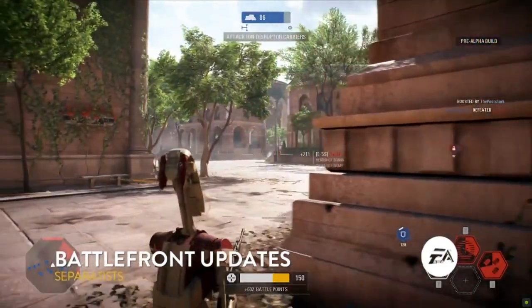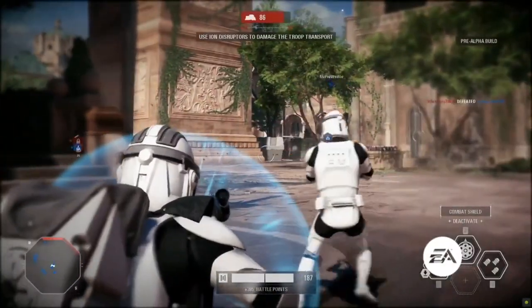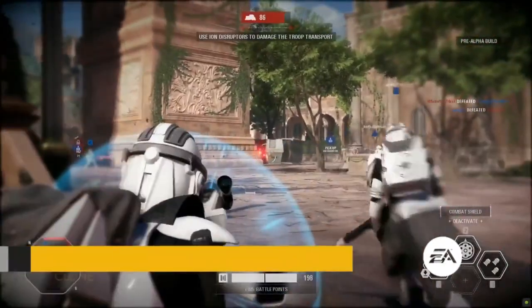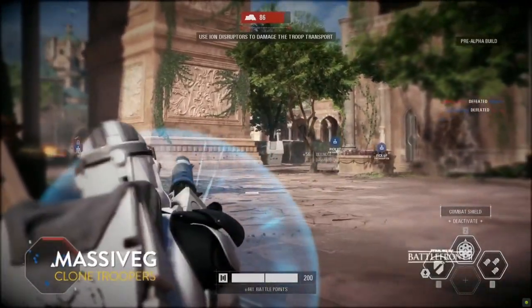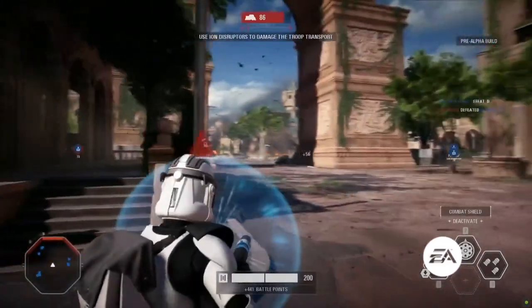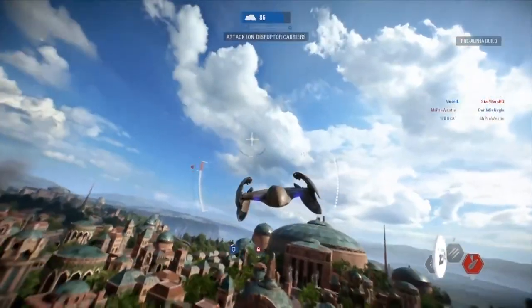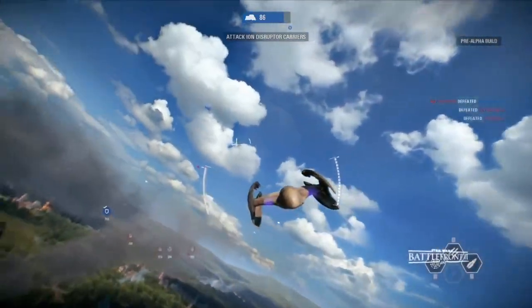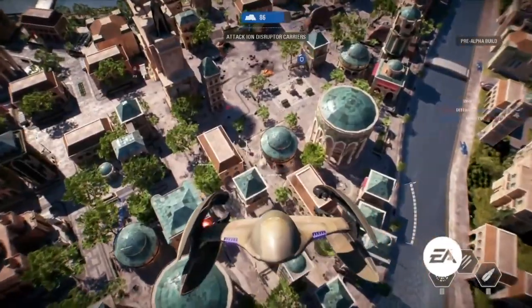Right now, what we're seeing is some specialist gameplay from Battlefront Updates. Let's actually talk about the specialists and also the different classes. This class in particular that Massive-G is using is the heavy class. The heavy class is great — they've got a bit more health than your average trooper. They're also able to pop that combat shield and try to push into areas, so you can see those guys as pushers or defenders.